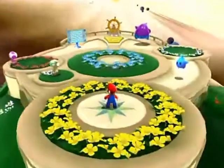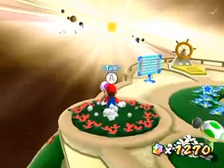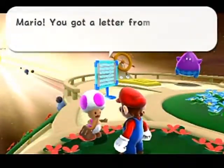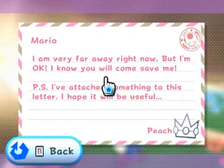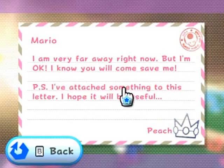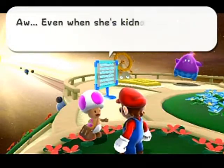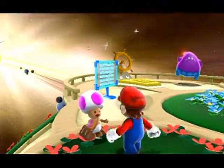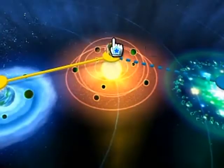Hello everyone, and welcome back to the walkthrough. We've got mail — let's see who it's from. Mario! Again? That's what I figured. 'I'm very far away right now, but I'm okay. I know you'll come save me. P.S. I've attached something to this letter. I hope it will be useful.' And five one-ups once again. Those are handy when you get back into the game like this.